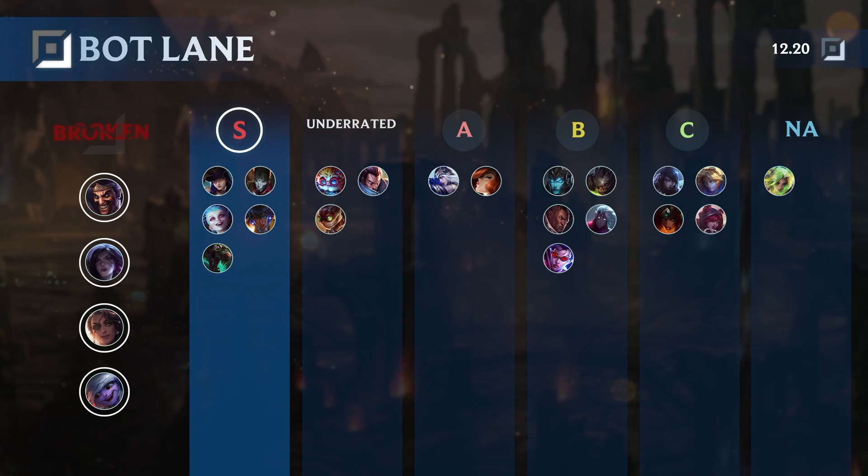Kai'Sa is here because of the recent buffs, and Samira because she counters so many AD carries. Tristana is here as well because statistically speaking, in every single ELO she is performing very, very well. Those are the most broken AD carries.